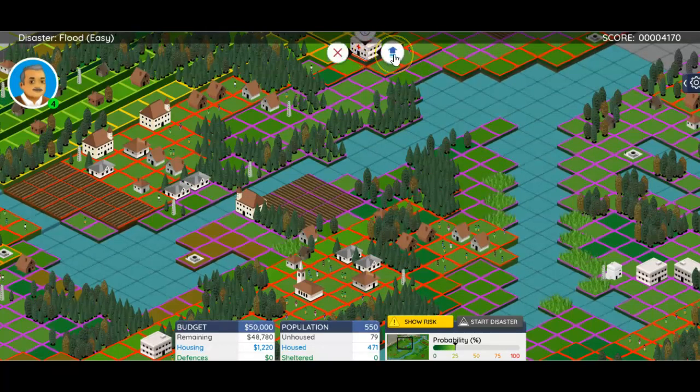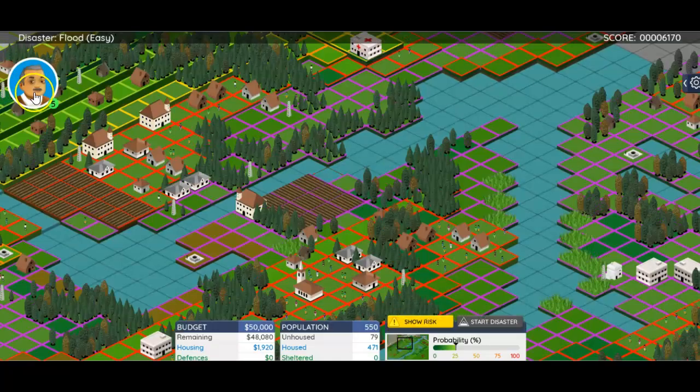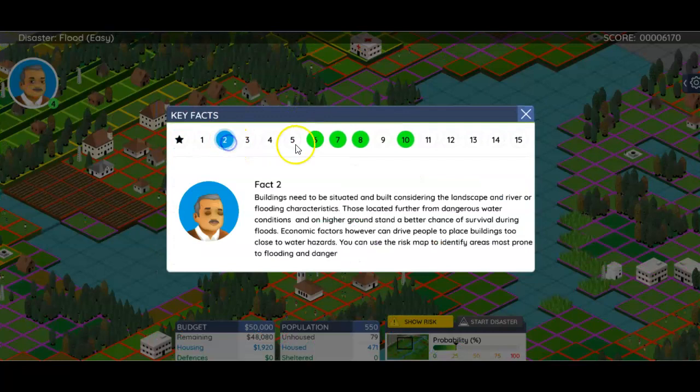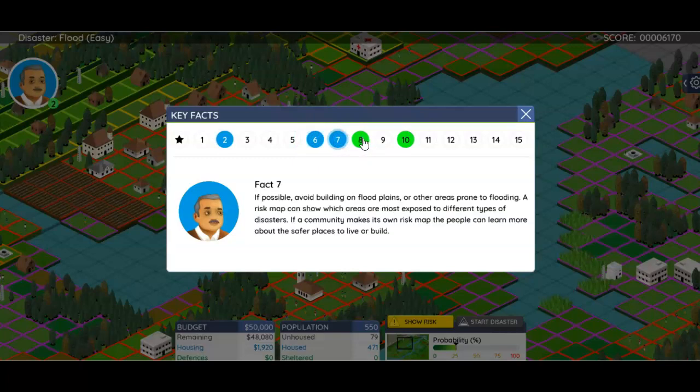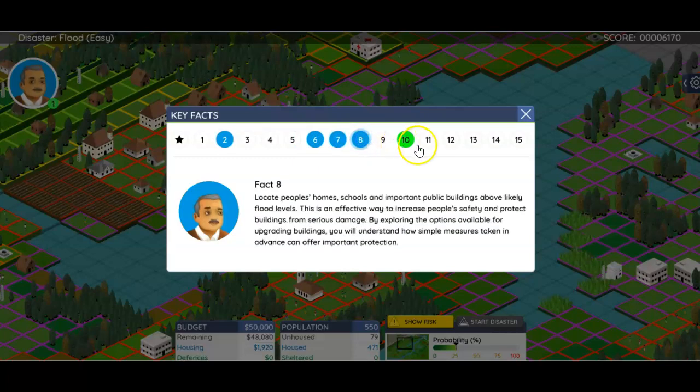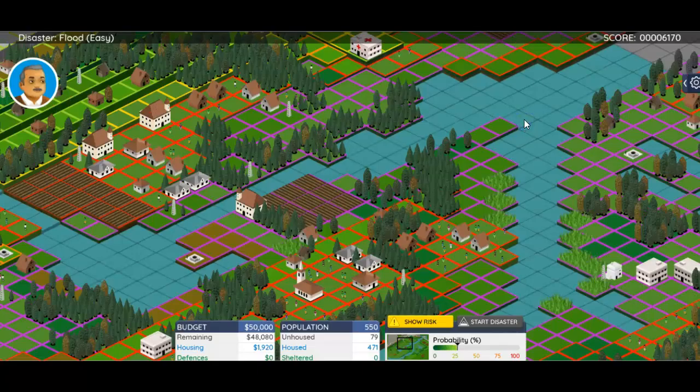Now, remember, you can also upgrade. I can check my upgrades — I just like to click all the upgrades. I mean, you've got the money, might as well do it. Now if I look, I'm already up to five key facts. You can read through the key facts and get your information. Remember, you need at least eight of them to earn your points.